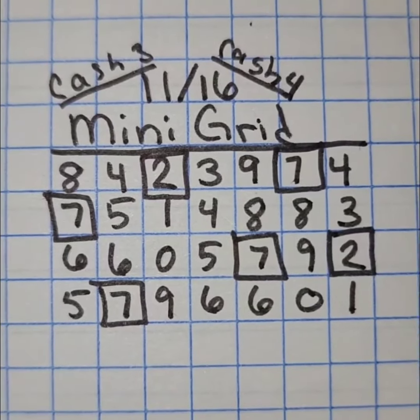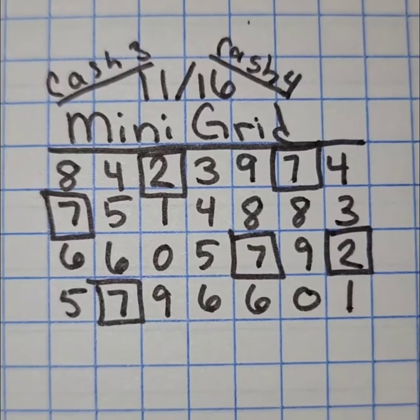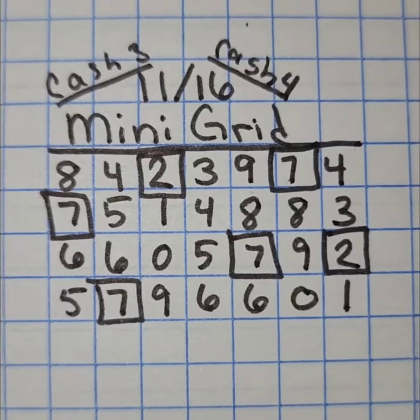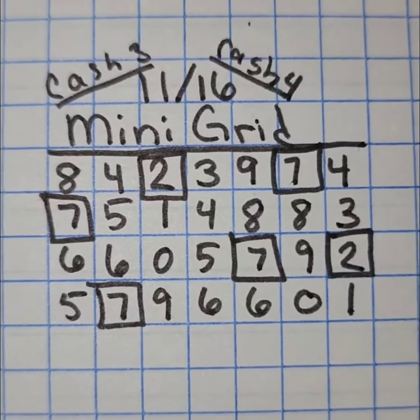Hey y'all, it's Magnolia Money and this is the mini grid for the day of November 16th. This will be good for your cash 3 and cash 4 games. This will also be good for all draws, all state, for the entire day.